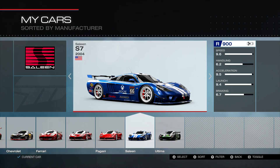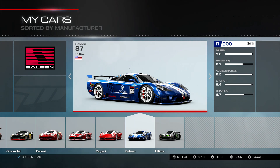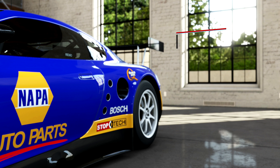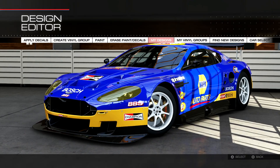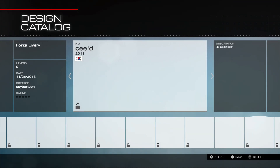The Saleen S7 is a speed beast — 9.6 speed on the stat card. It just motors along and it's fun to drive. It does really well on speed-type tracks. We didn't look at the paint job on that one yet, so let me take you in to give you guys a heads up on what the paint is. Let's go to my designs and sort over to Saleen.